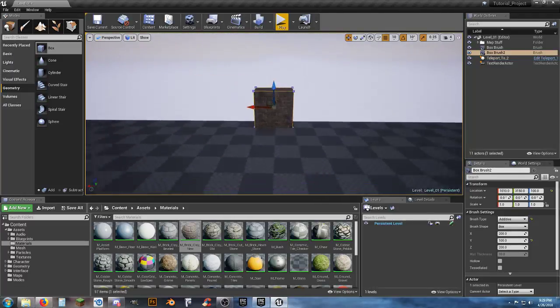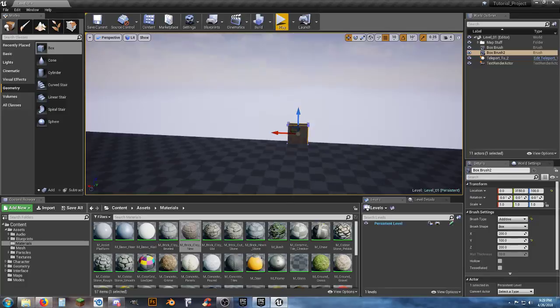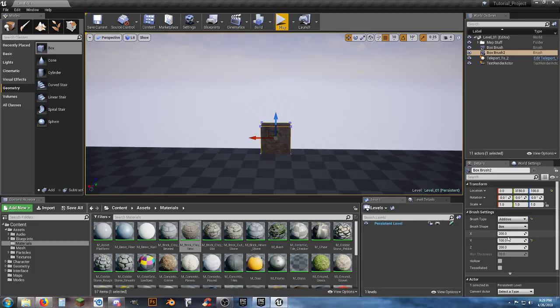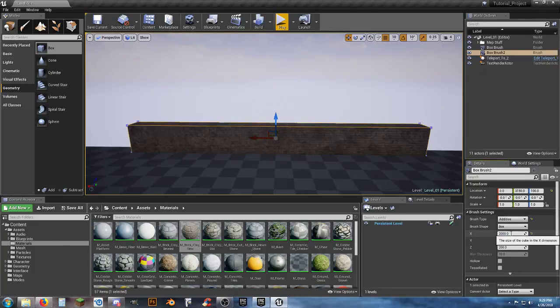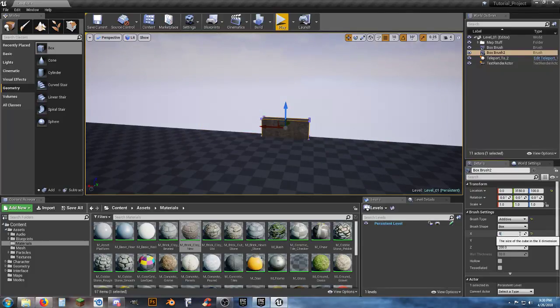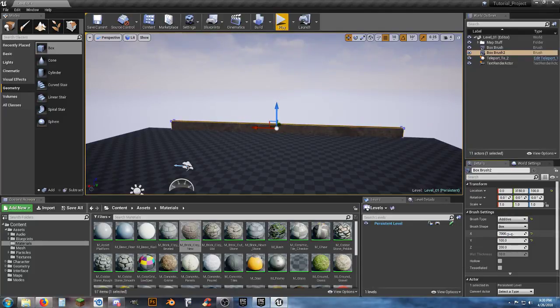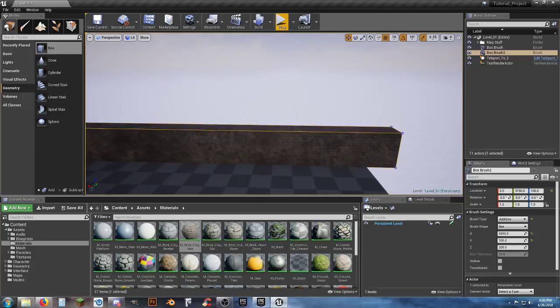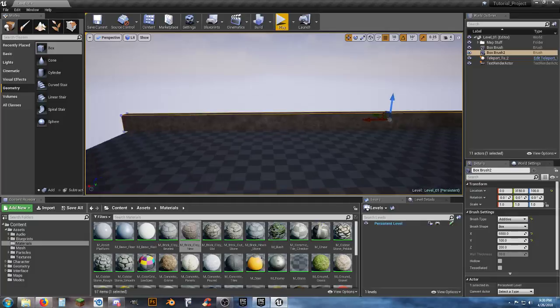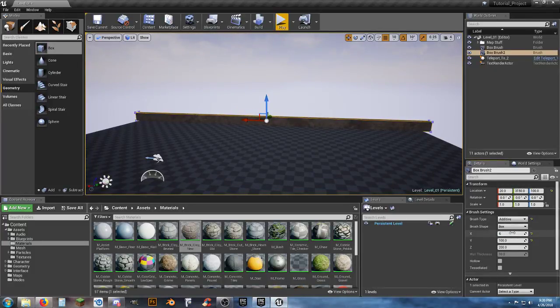The material stays correct when using brush settings. Drag the wall to the edge. Zero out the position from center, then adjust the X value for the full width. Try 2000 — too small. Try 5000 — still small. Try 7000 — too much. Back down to 6500 — overlapping slightly. Try 6400, then 6200.